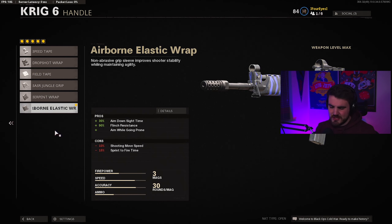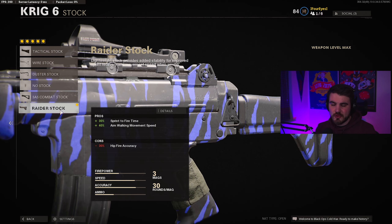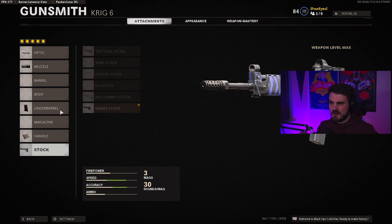We have the Airborne Elastic Wrap and the Raider Stock — essentially the same as the KGB Skeletal Stock on the AK. Comparing these two ARs: the AK has better raw damage and ends up with slightly better bullet velocity because of that barrel, but the Krig has a higher fire rate so the actual time to kill ends up being very close anyway. It has higher effective damage range out of the box, so you don't lose that range advantage. You end up being quicker because of the Speed Grip. Overall I just prefer the Krig, but try them both out and see what you like. That's our two main ARs — now we move on to SMGs.